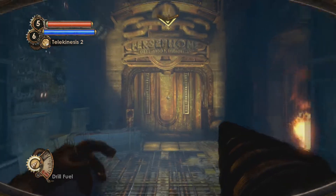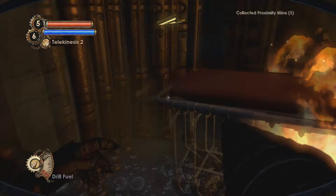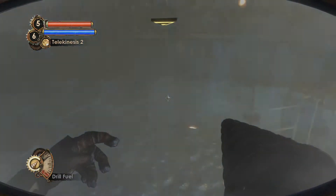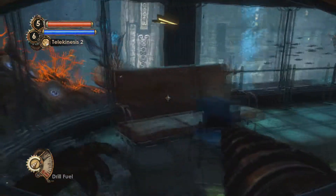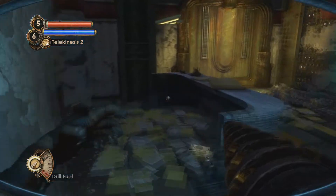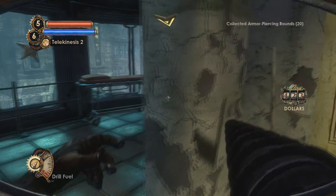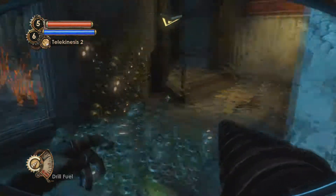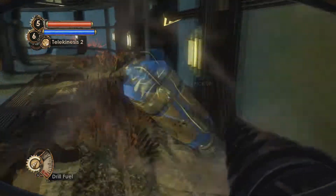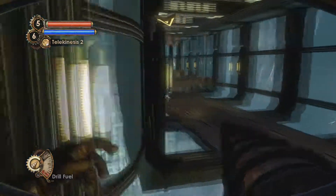Hello there everybody, this is Alex from Hardcore Guides bringing my guide for BioShock 2 on hard difficulty using no Vita-Chambers. Today is episode 8 and we are doing Outer Persephone. Today is going to be one of the shortest parts of this entire guide - probably around eight, nine, ten minutes or something like that.